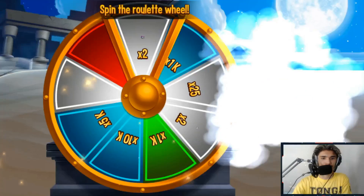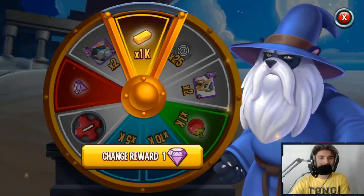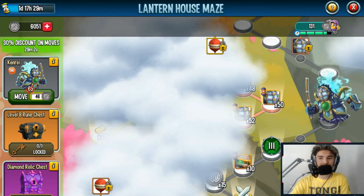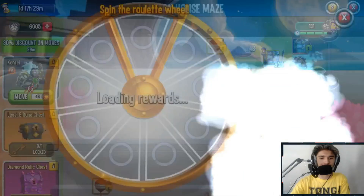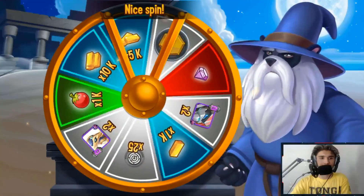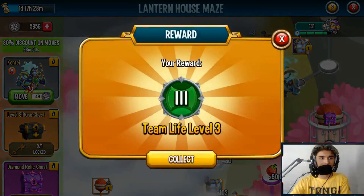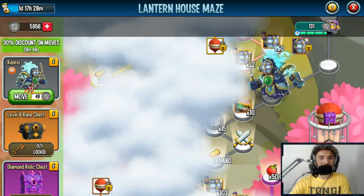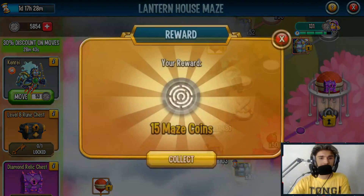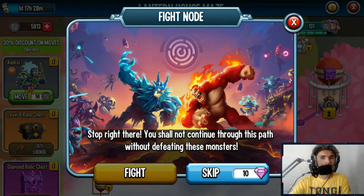You could literally switch to like level 4 monsters — common, legendary, whatever they are — it will lower the enemy level for you, and then you can switch back to your strongest monsters. This saves you gems from those fight nodes so you don't have to spend gems skipping. I know some people out there are having a difficult time battling, so if you're one of them I recommend using that trick — it's one of the oldest tricks in the book.